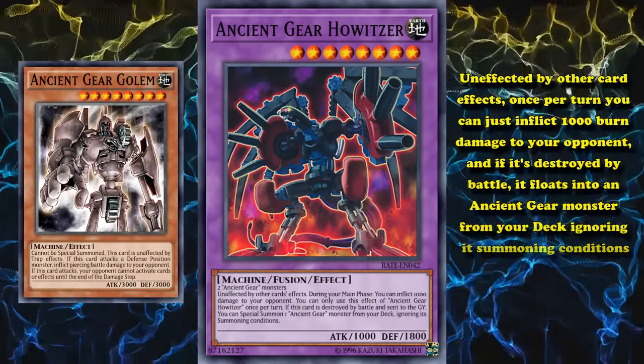The common answer to destroy it by battle is with Utopia the Lightning, or there's also Borrelsword Dragon. It's not that difficult for the average deck to get rid of, but it is still kind of a problem where you need to spend a lot of resources to specifically beat this one card. And if it can be brought out easily with Waking the Dragon, that's a pretty good trade-off.